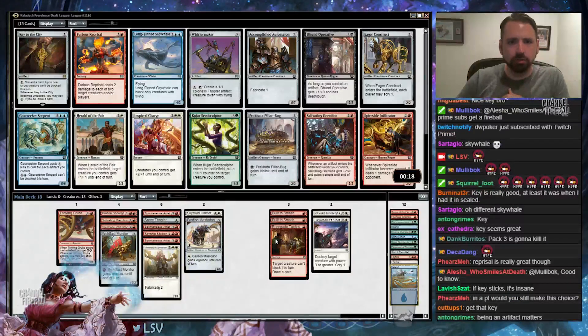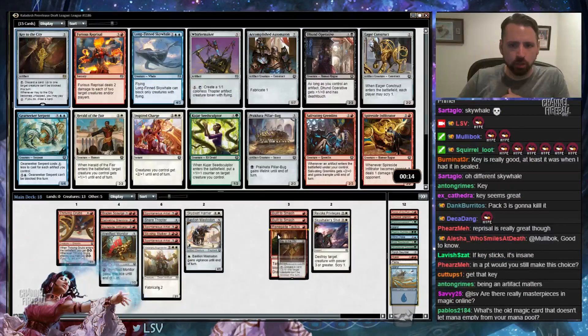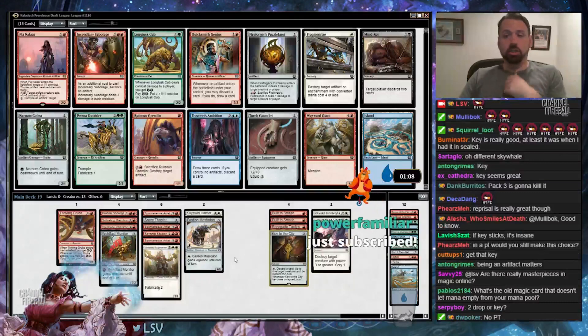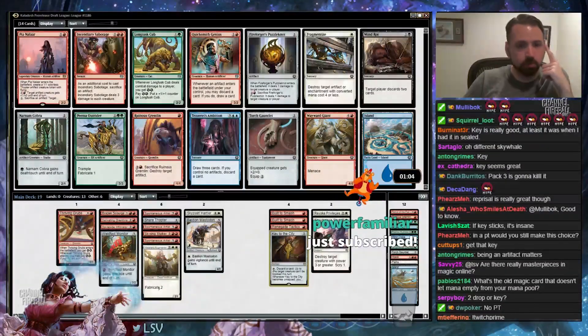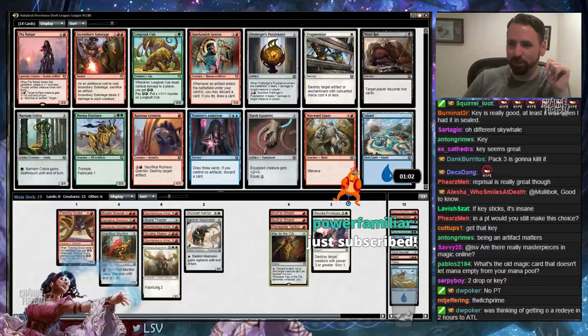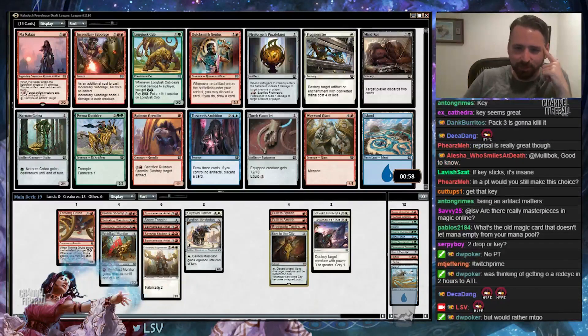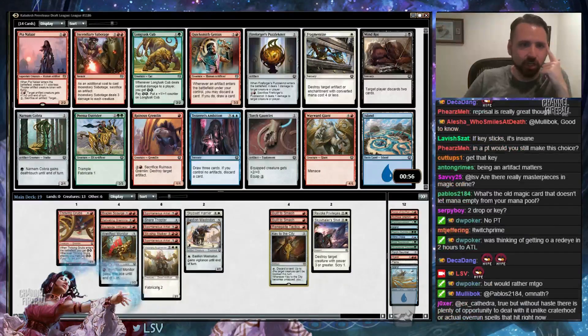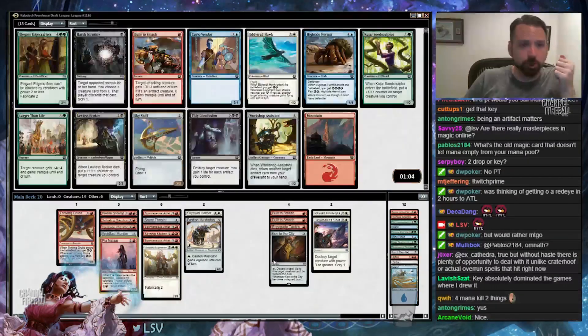Key to the City is kind of interesting. I kind of like Salivating Gremlins too, but I think I'm going to wait. Oh jeez — PNLR. PNLR is just a bomb, so we'll take PNLR and be very happy with her.